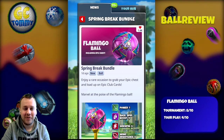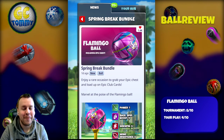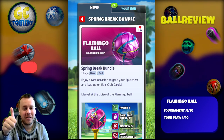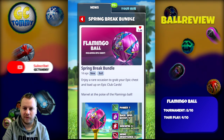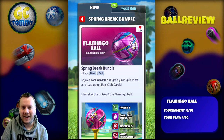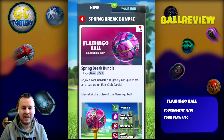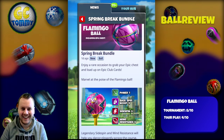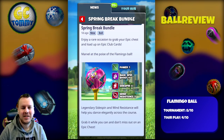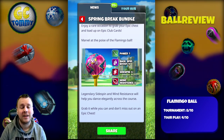Hello everybody and welcome to another ball review here on the channel, this time for the Flamingo ball in the spring break bundle. Before we take a closer look, make sure you hit the thumbs up button, subscribe to the channel, and turn on notifications. The Flamingo ball is a legendary ball with side spin and wind resistance that will help you dance elegantly across the course.